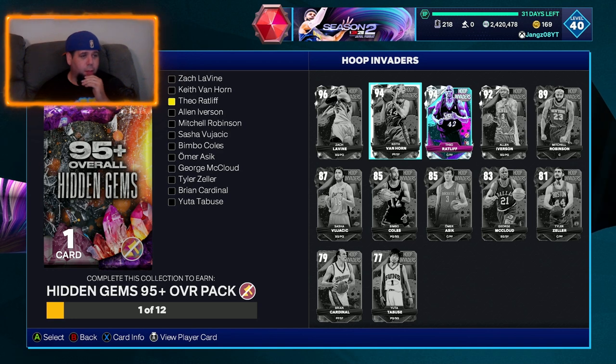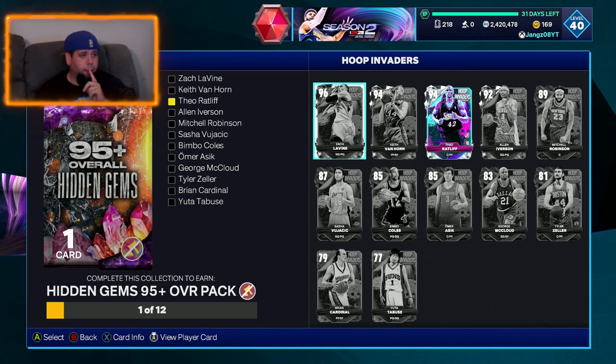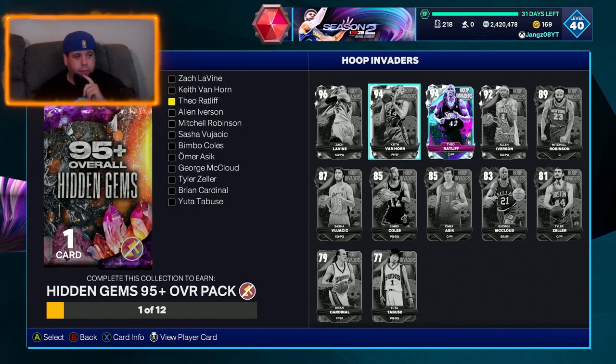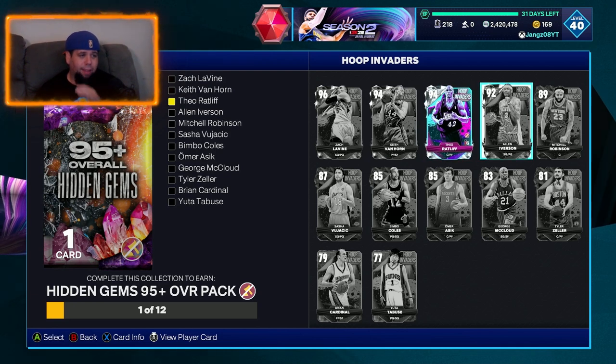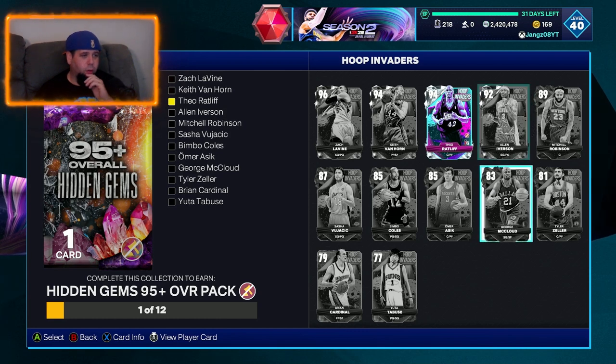I think these cards here are going to be very attainable, especially for someone like myself who got lucky pulling two Dr. J's last week — I pulled two pink diamond Dr. J's. That's why I have 2.4 million MT. So this set here is probably one that I'm going to finish because I will use Zach Levine. I already have Theo Ratliff. Keith Van Horn probably fits into my lineup somewhere. Allen Iverson will be fun to use, but the rest of the cards will just be sort of throwaways for me.